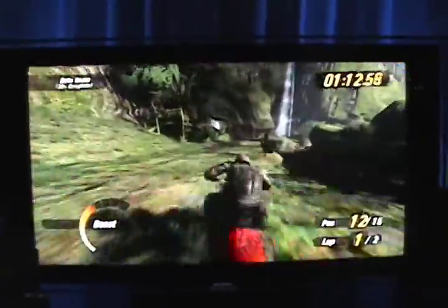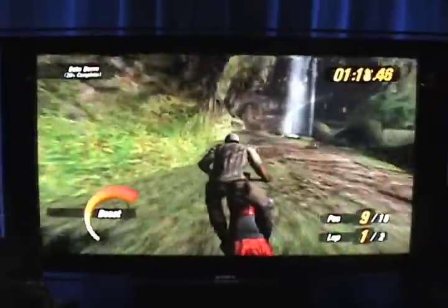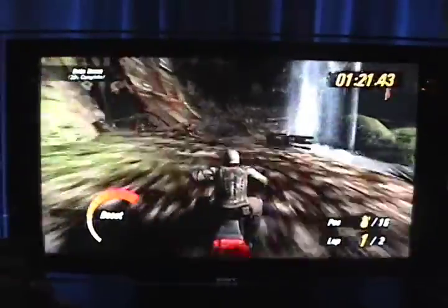We've added some functionality to the bike and the ATV. We've added bunny hopping and ducking. So if you're coming across something that's in your way, you can jump over it. Or maybe there's a fallen tree that you can duck under and get a shortcut.